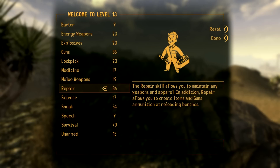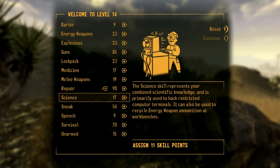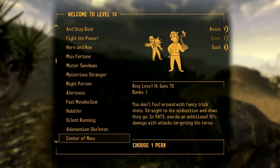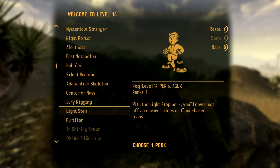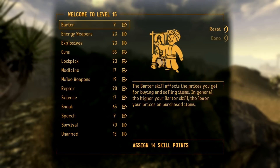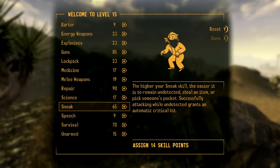Let's get that repair up, because next level we'll pull points into repair. We need to get our sneak up - it's falling behind. But now we can get Jury Rigging, and we'll get Jury Rigging before Light Step, because you can still avoid traps if you're keen-eyed. Jury Rigging is a pretty essential perk - it's great for any character, really, and we've used it for pretty much all our characters.